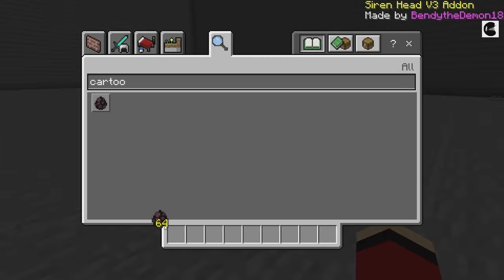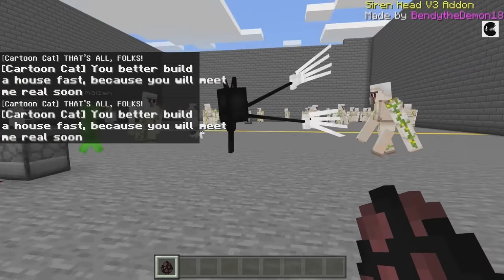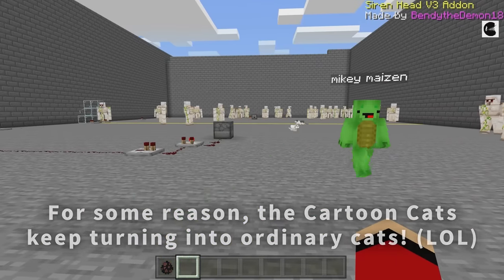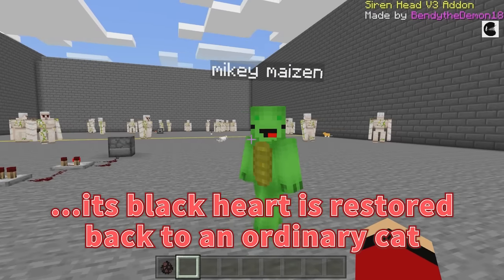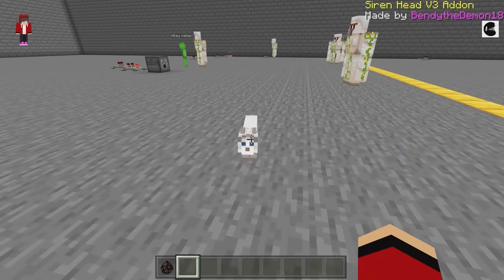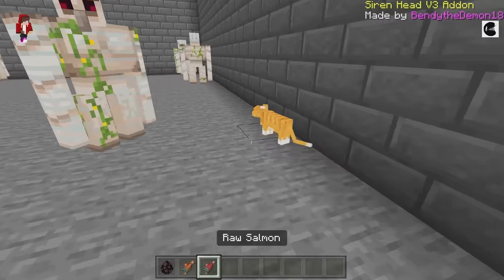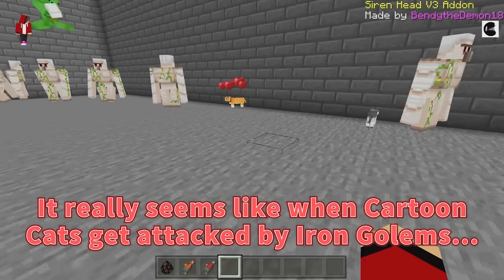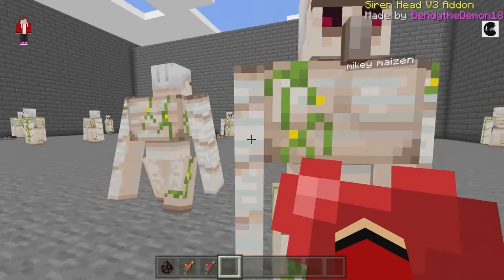One more time — here goes! A cartoon cat! We got one more. More kitties! I think I get it, Mikey. The cartoon cat — when it faces a kind-natured Iron Golem, its black heart is restored back to an ordinary cat! Interesting! Maybe the cartoon cat isn't that strong after all! Each one of the cartoon cats we summoned reverted back to being a regular cat. They seem so calm. The cartoon cat let me tame it! Wow, is this for real? It really seems like when cartoon cats get attacked by Iron Golems, they turn back into ordinary cats. That means the Iron Golems win!